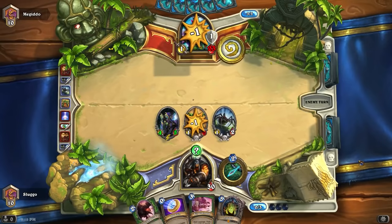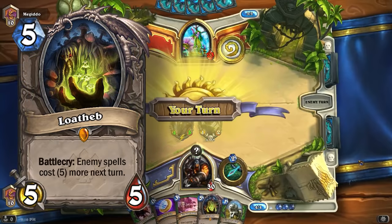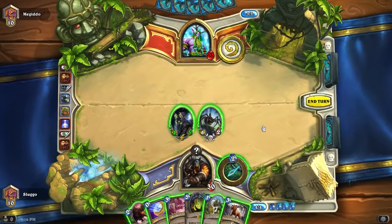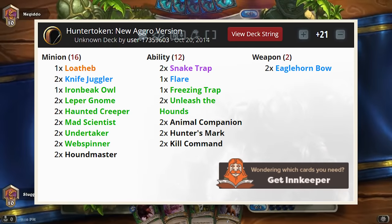Even if you put up a big taunt in the way, Hunter had Hunter's Mark. If you had a board clear coming up, they could use Loatheb to completely nullify you. This deck literally had everything in its arsenal to be a non-stop winning machine. Not only was it super powerful, but the deck was extremely cheap to craft, so you saw it everywhere on ladder no matter what rank you were.